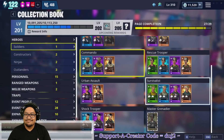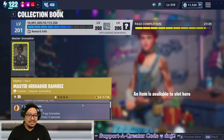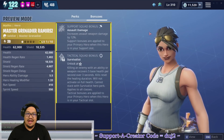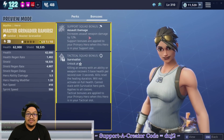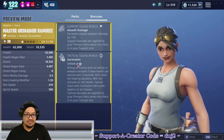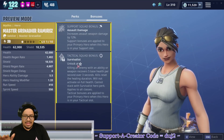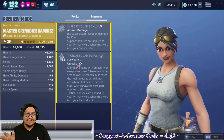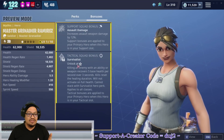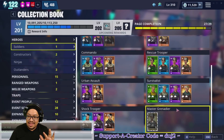I want to look at the Master Grenadier before deciding. She has assault damage, but more importantly she has Survivalist as her tactical squad bonus, and as far as I know there is no other hero who has Survivalist in the tactical squad bonus. I have her noted in my setup book as someone I want to use, so until I get another one I'm not going to put her in.